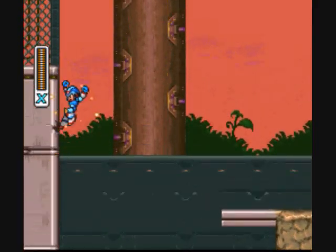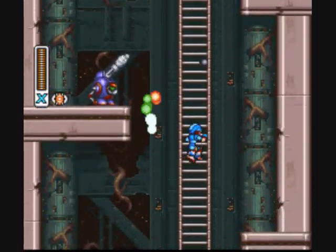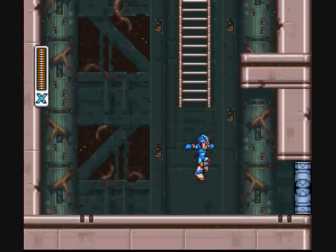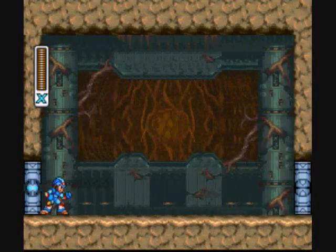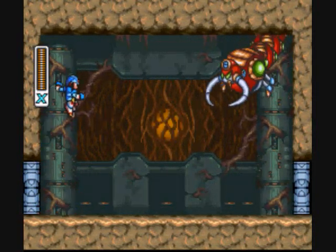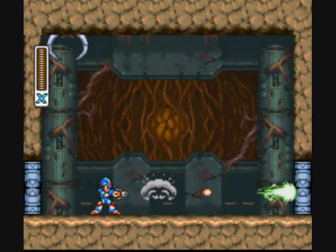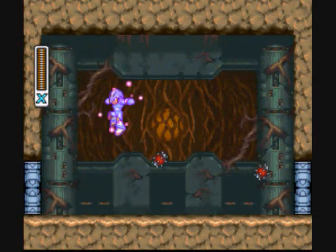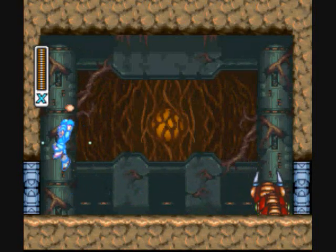Yeah, I can't move. I'll try to get more sub-tank energy. Oh, boss room — and there's actually a boss in it. Little mini boss.